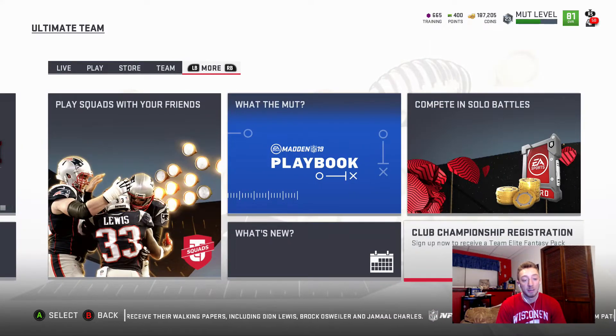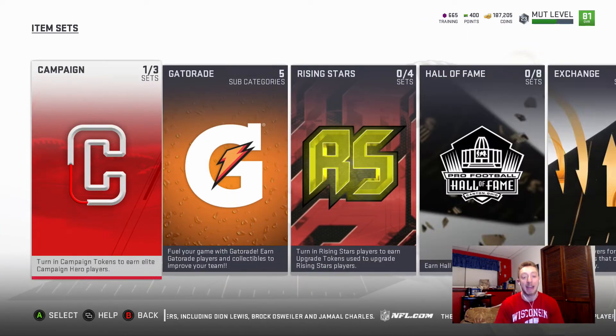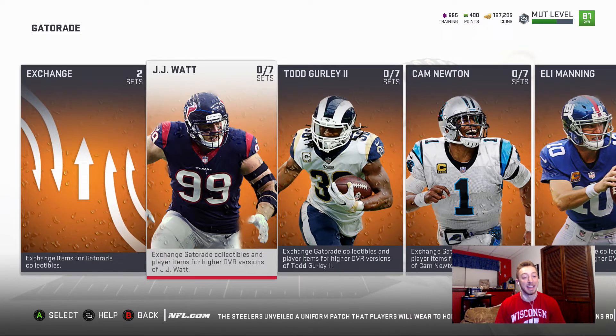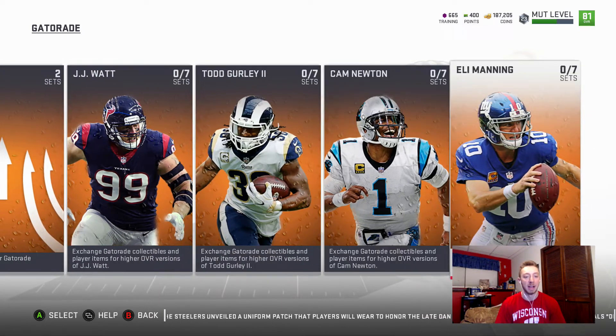I'm going to go into it a little bit to show you guys what the promo is all about, what you can get out of the packs, and I'm actually going to buy a bundle for you guys to show you what the packs look like. In sets there are five subcategories and four main Gatorade players you can get: JJ Watt, Todd Gurley, Cam Newton, and Eli Manning.